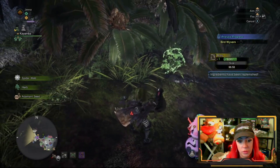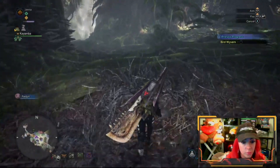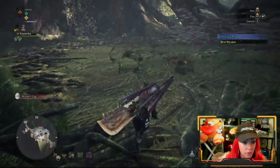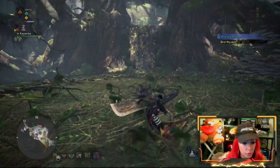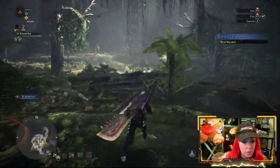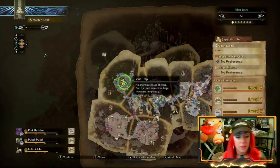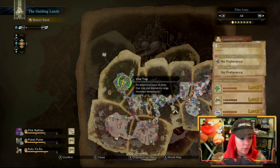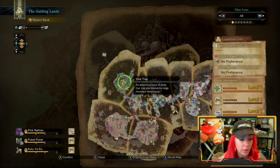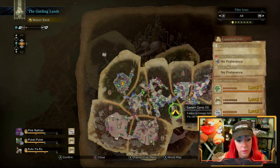It's only until it turns orange that you can catch them. Things like footprints — if you wander around and you see footprints, you gather those. Those will give research information towards that area. Right now I don't have anything in the forest area. I have a pink Rathian that belongs to the coral. I've got a Pukei-Pukei and a Kulu-Ya-Ku for the wildspire — those are the very basic level 1 to 3 critters.